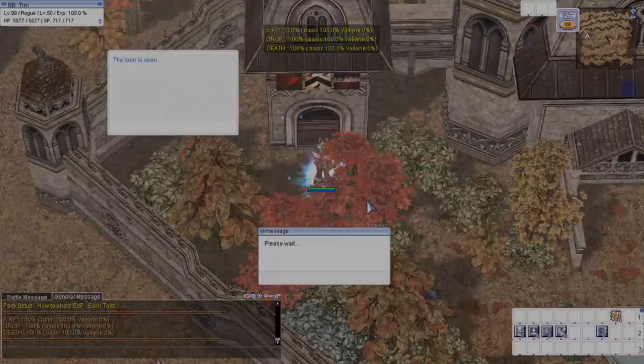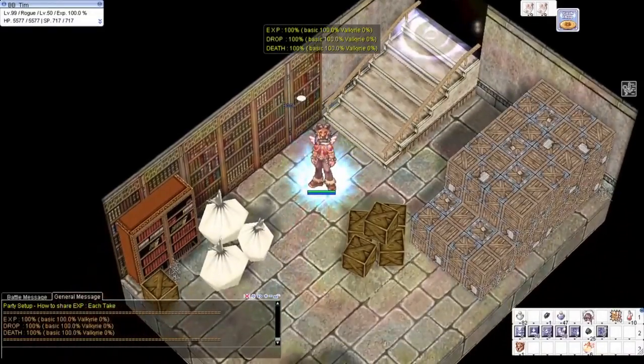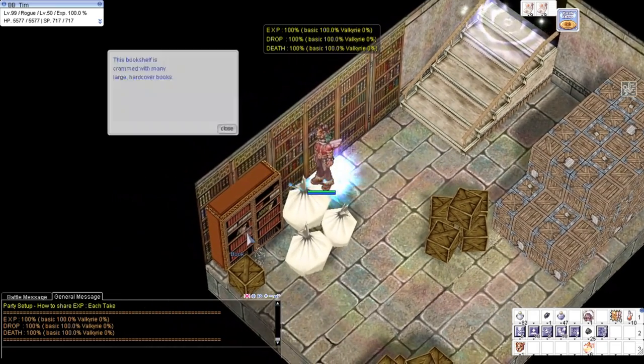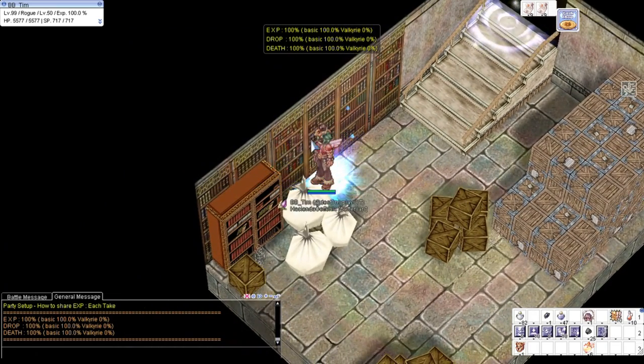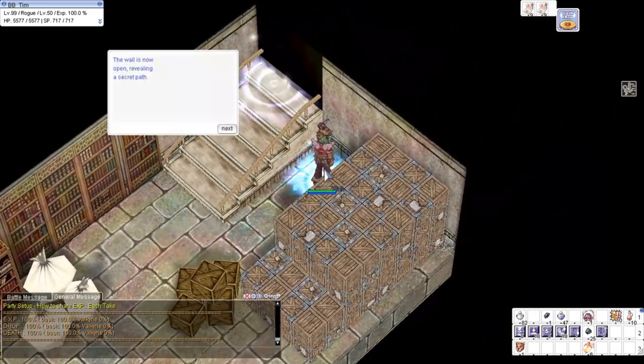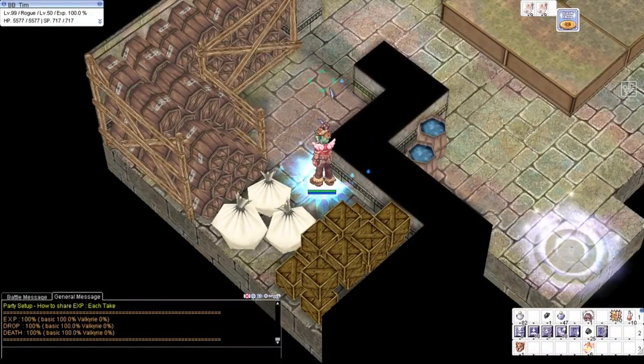We're here again at the cottage — no need for the key because it's already open. We enter, and there are bookshelves here. There are four buttons that you can press, and this is the fourth one. Actually, you can press any of them as long as something triggers — it's like a secret lever that opens a warp.